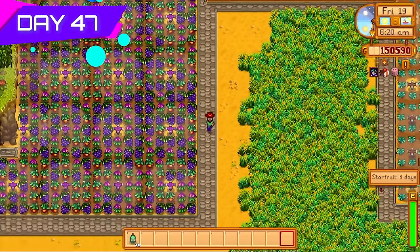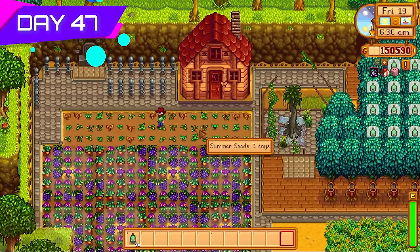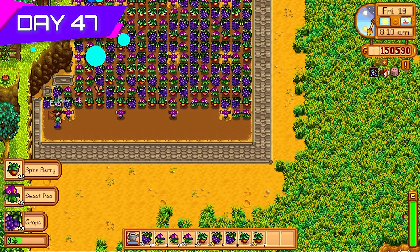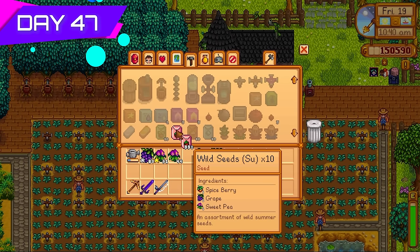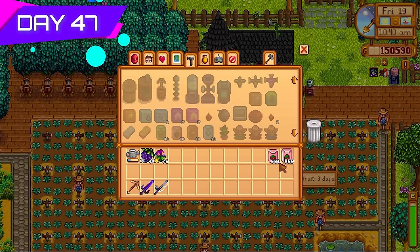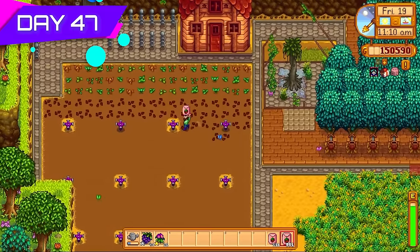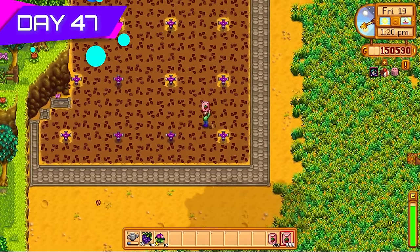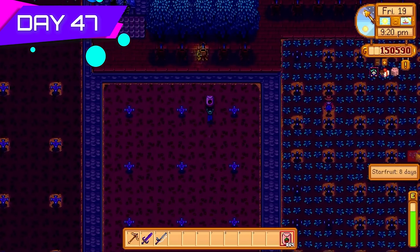Day forty-seven — look at this! A huge field of summer wild seeds and forageables, just a thing of beauty. Unfortunately I realized I missed sprinklers for the very top row so I had to water those manually for three days. But with all these summer forageables I was going to be able to make thousands of summer wild seeds, meaning thousands of tea saplings. Made almost two full stacks — one full stack plus 581. But why stop there? I refilled the patch with more summer wild seeds and made an extra patch, taking the rest of the day.